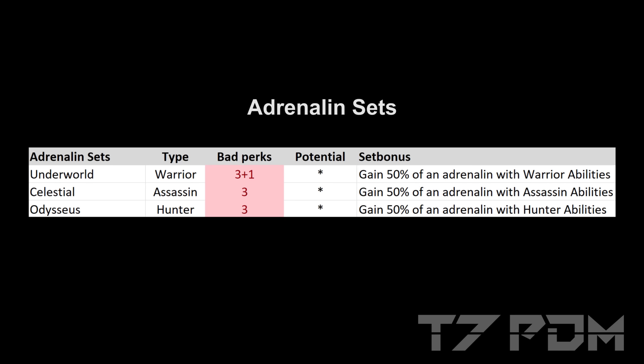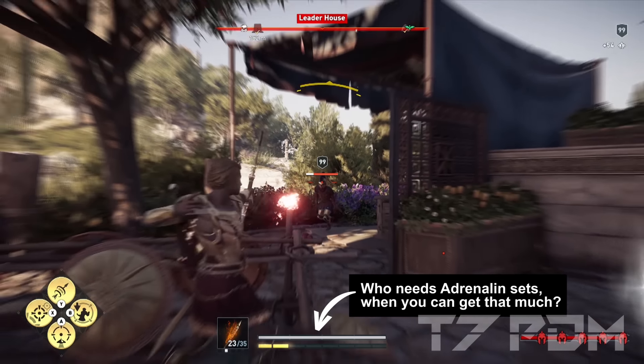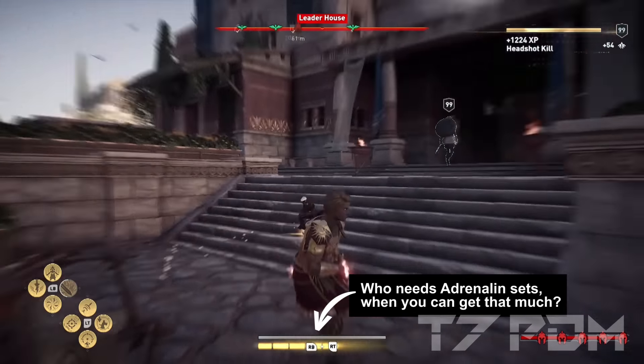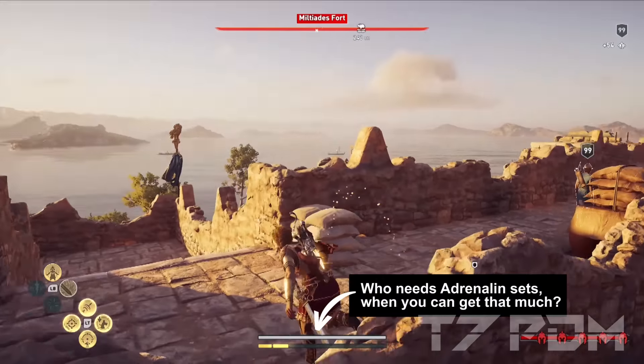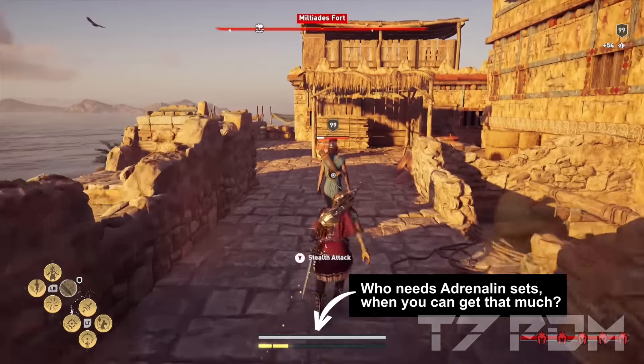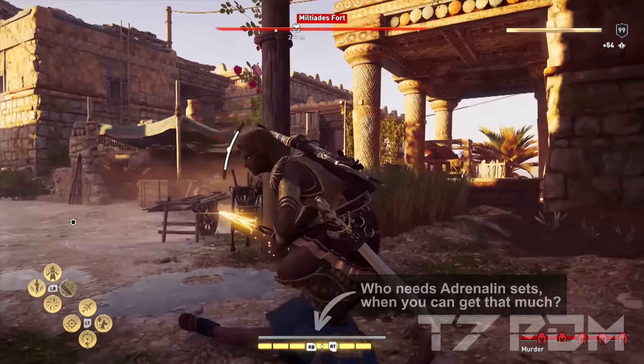The adrenaline sets are a really bad category — they have a ton of bad engravings and a really bad set bonus. You cannot get infinite adrenaline with one of these sets anyway, so the set bonus is basically pointless. The only reason this might be a consideration is with the increased adrenaline consumption from the headshot engraving, which could be countered by these set bonuses.